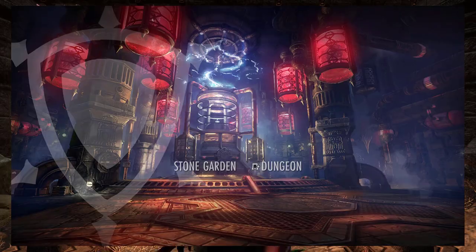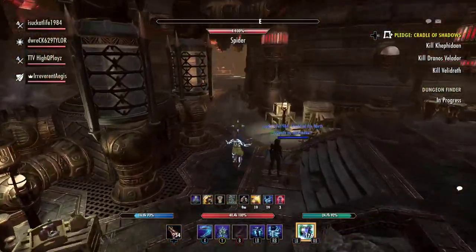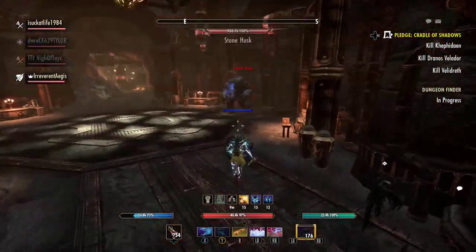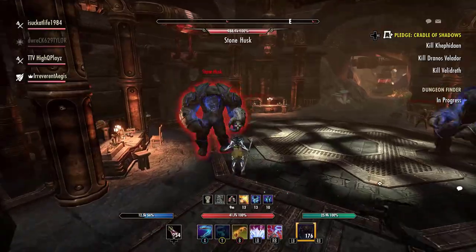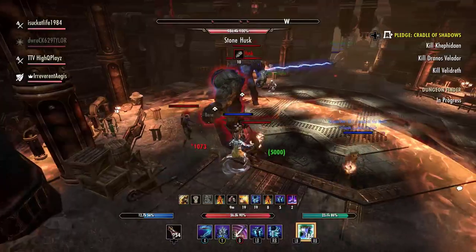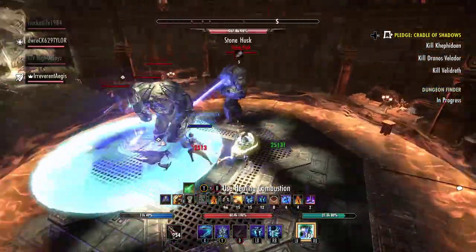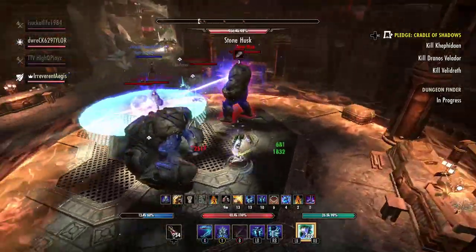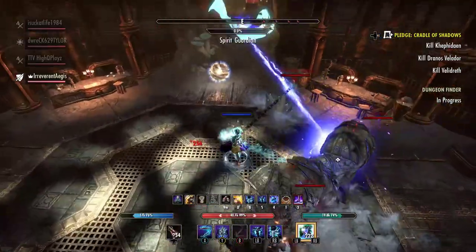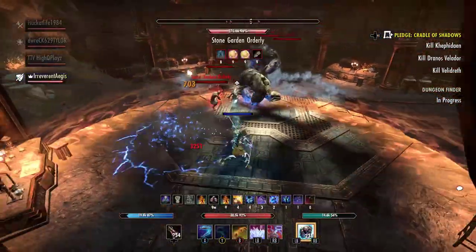My group handles the next ad waves differently than other True Genius groups we've seen — we found this way to be very efficient. What happens is I run into this room first and taunt the two Stonehusks and the two adds. My entire group runs by and runs to the next add that turns into the Hulking Werewolf. When they kill the Hulking Werewolf, you drop the two potions that allow your group to turn into Hulking Werewolves themselves.